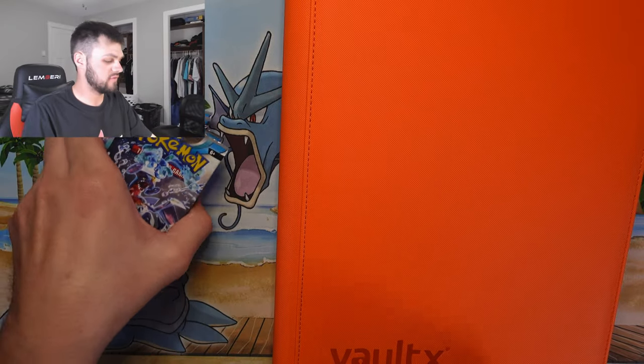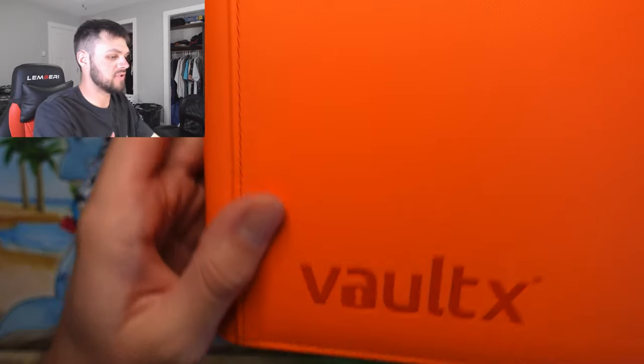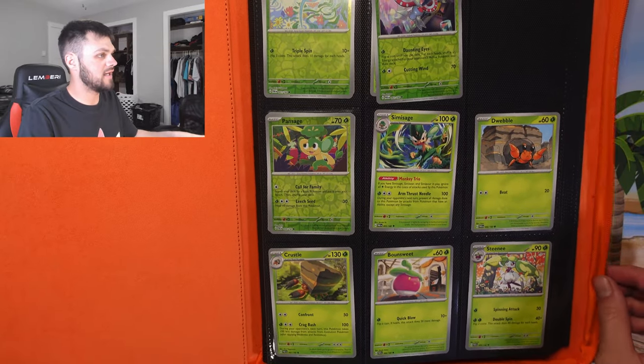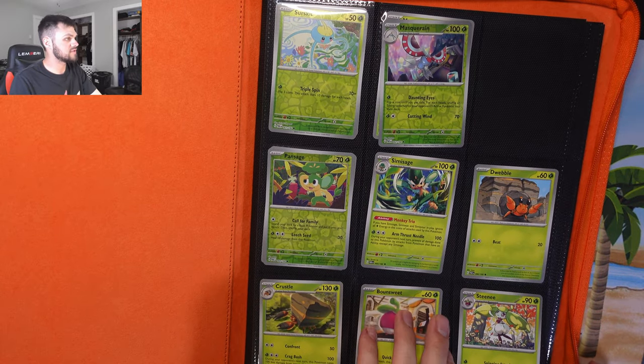Okay, what's going on everybody! For this video I have a binder from Vault X — if you've never heard of them I would highly suggest you check them out, but they make card binders, card storage, anything like that. For this video I have the set of Paradox Rift.